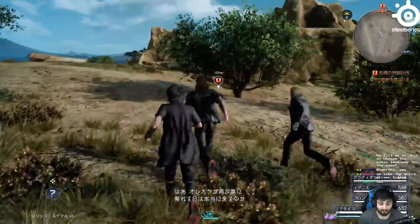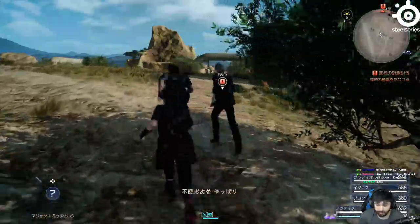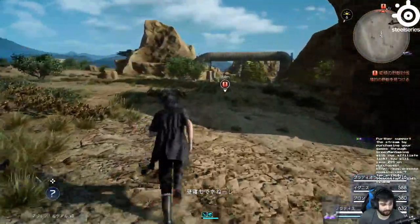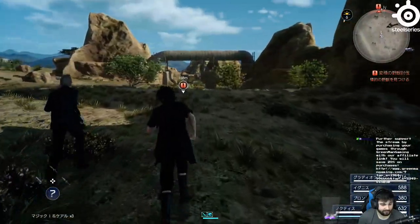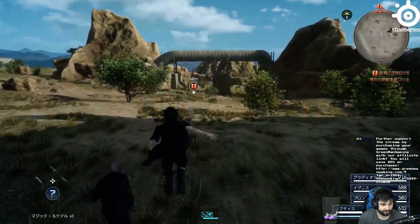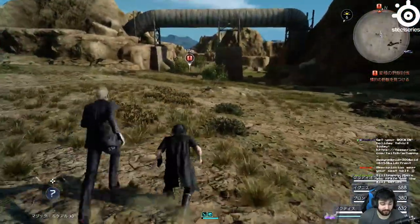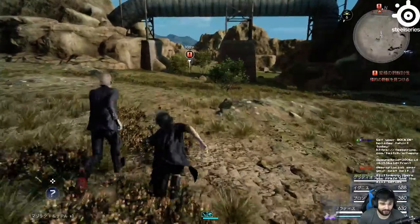My buff duration is at the bottom. My food buffs are at the very bottom of the screen. It feels faster to jump — just spam jump.